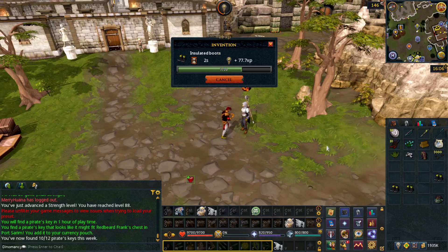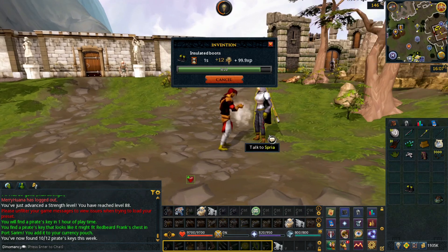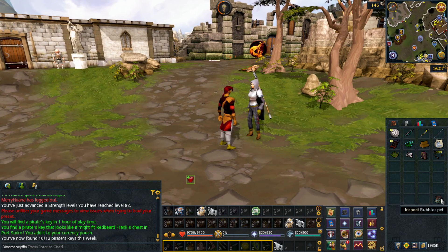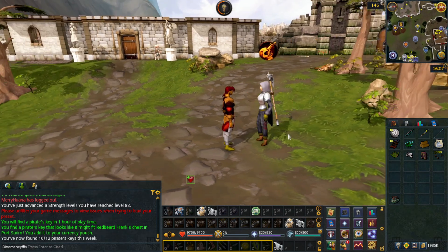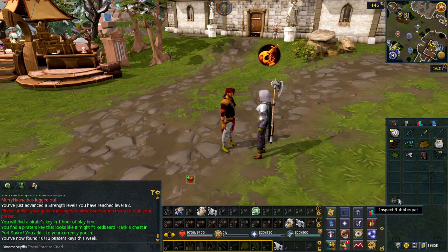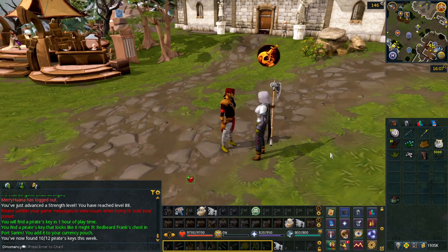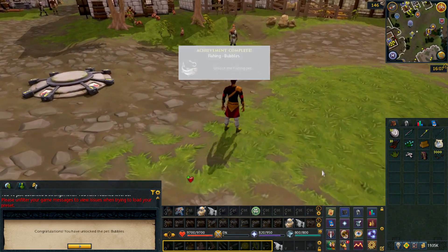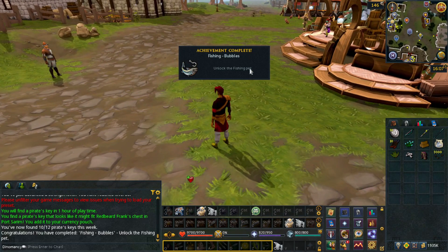I was just AFK fishing doing my thing last night, and I must not have realized it from being so AFK, but I opened up my bank this morning and found we got a little Bubbles pet right at the very front of the bank. I have no idea when I actually received it - at some point yesterday. When I AFK I go pretty hard. That's our second skilling pet, so we now have Fishing and Divination.